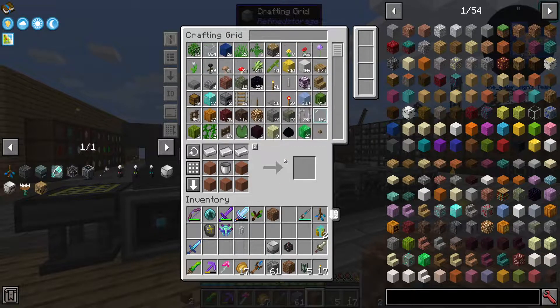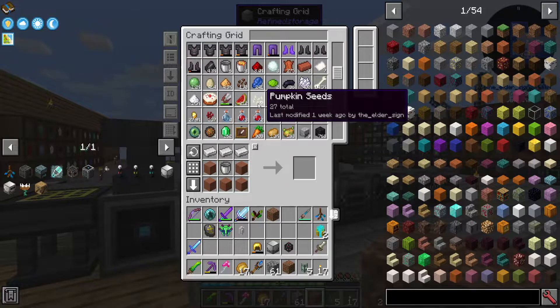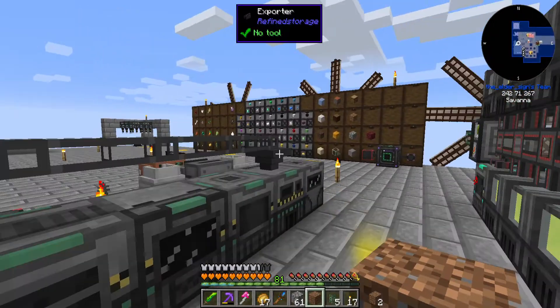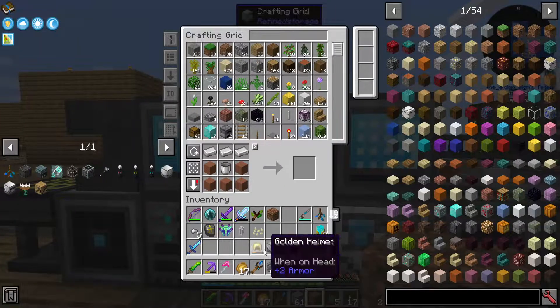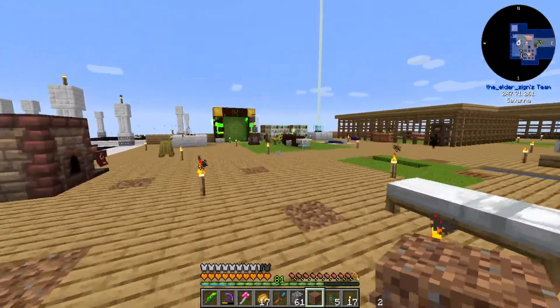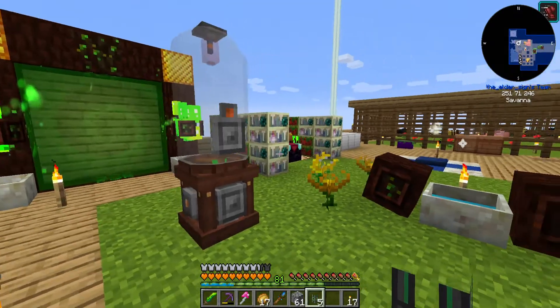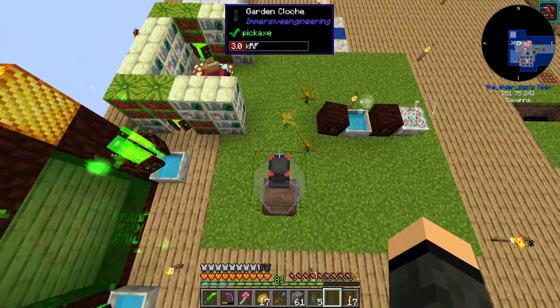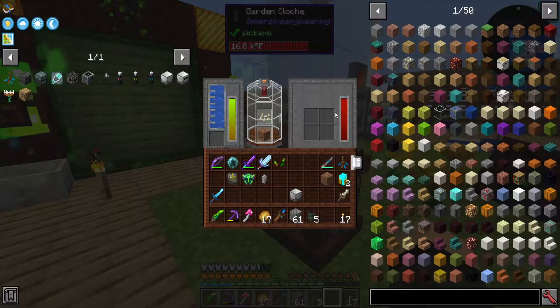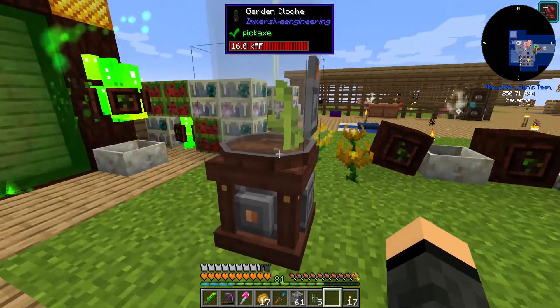Dirt — got a decent amount of that. And then pumpkin seed. I didn't have any golden helmets at the time. My helmet is off right now because it's got a magnet on it and I was just doing some Botania stuff. I had a piece of dirt on me already. So we're going to start growing pumpkins here as soon as I give this thing power — just a regular flex point setup. Full power. This thing uses 24 forge energy per tick.